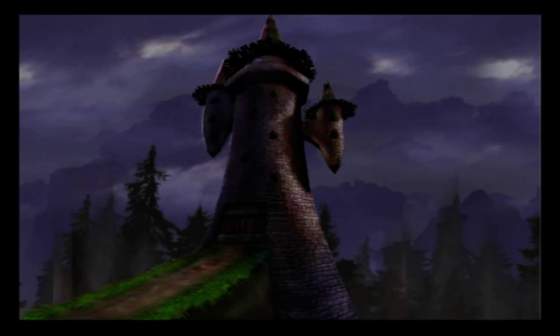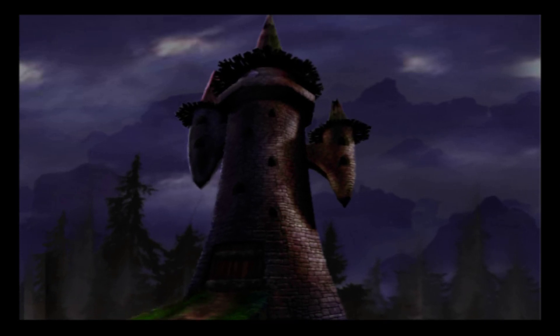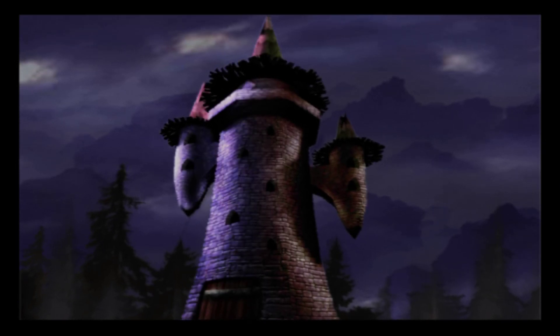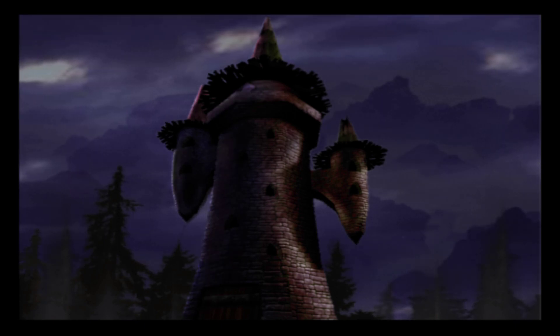And just what every sorcerer needs — a place to get away and really let loose. This hideous tower, nestled among the black craggy rocks of the northeast, is secluded so the neighbors won't complain of the screams. It also features dark stormy clouds illuminated by spooky lightning flashes. This is Merlin's Dark Tower Fortress of Pure Evil!